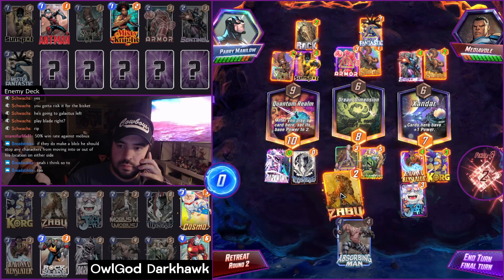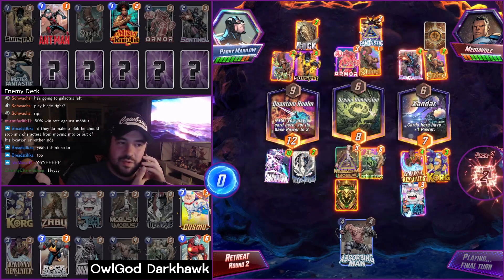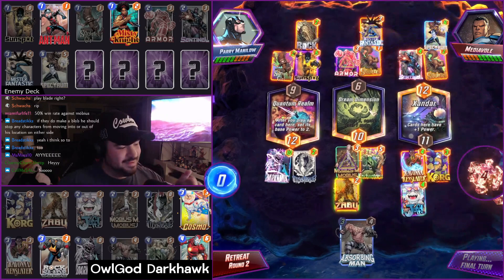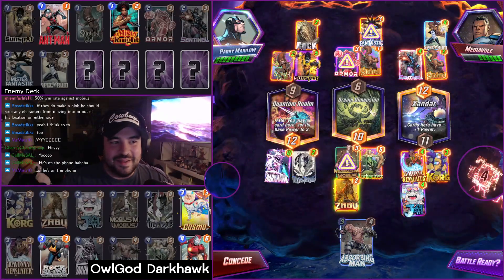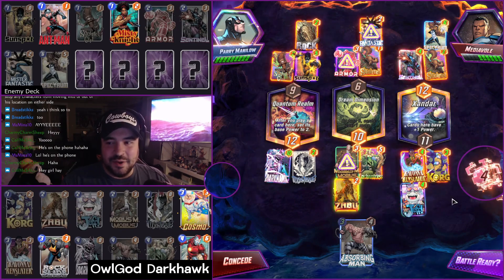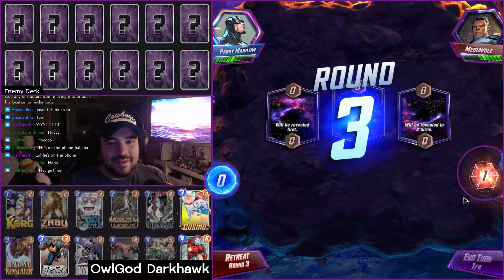I did have to retreat a few games earlier because we didn't draw Darkhawk. Like I said in the intro, this deck is heavily dependent on drawing Darkhawk, so if you don't have them, it's not worth the cubes — or at the very least, maybe you'll only go for two. In the following game, though, we did draw Darkhawk, we made sure to snap, and we wound up getting the win because of that, taking four cubes off of them in Game 3, and from there it was pretty smooth sailing.